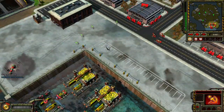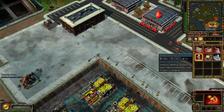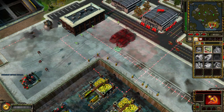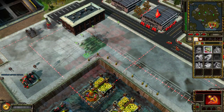Bullfrog transport. Who needs a ride? Construction complete. Our base is under attack. Building. Enemy units detected. Construction complete.